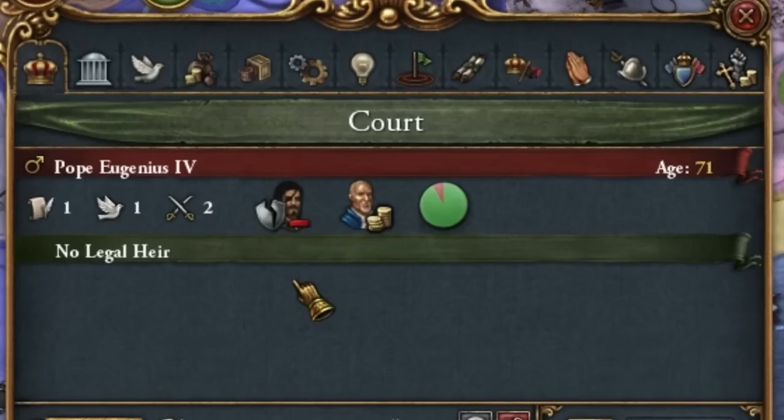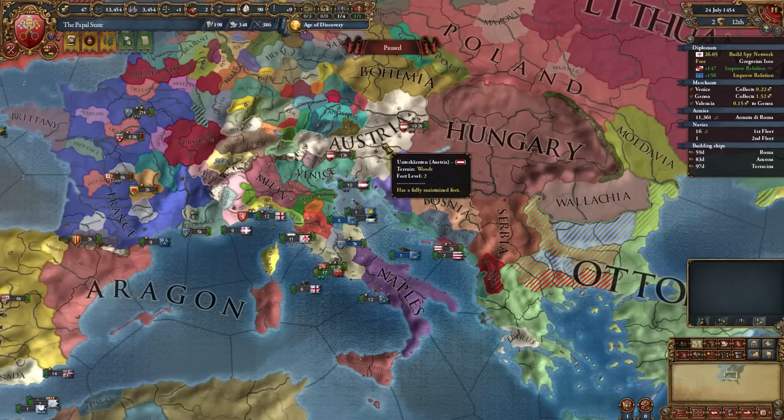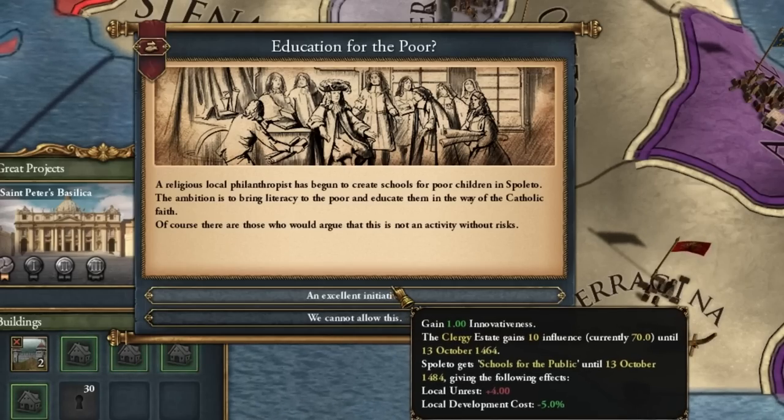Remember that knowledge must be shared — preferably for money. Unfortunately, we can only sell our knowledge to the emperor. We have an opportunity to excommunicate Provence. I don't remember excommunicating Lorraine, but it's two in one — I forgot.